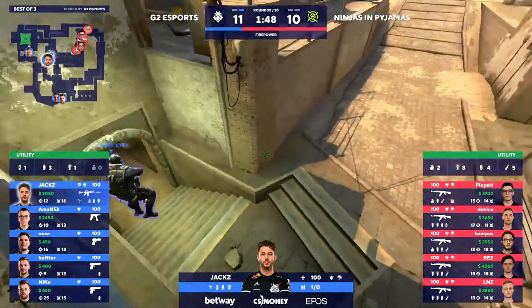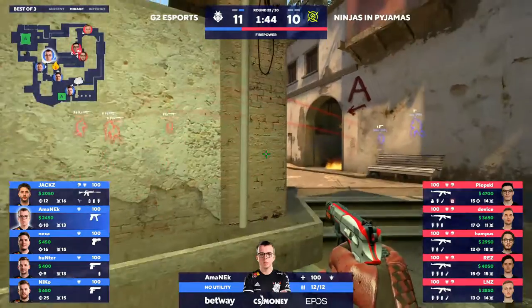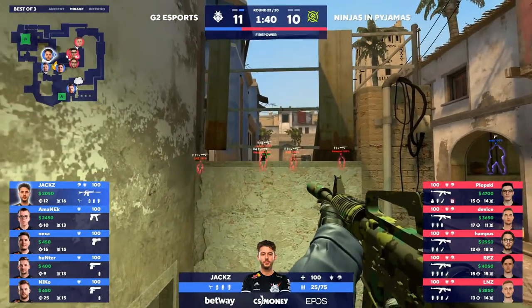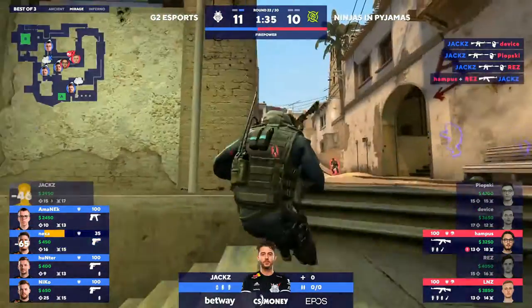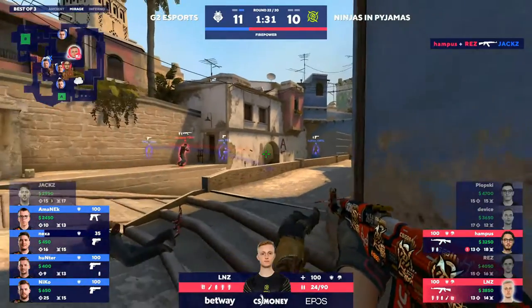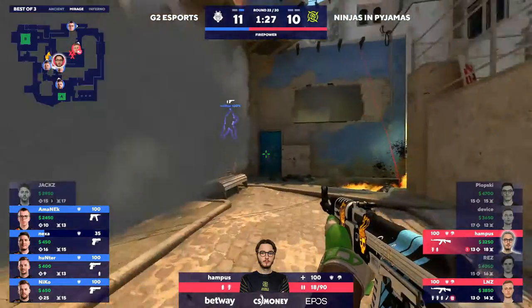Entries — Plopski is right up there with them. This has been a pretty impressive T side for NIP, which feels odd because they've only won two rounds. That's nice from Jacks — all headshots. That's the only M4 brought into the round. So many low econ rounds just being turned on their head. Beautiful work from Jacks.